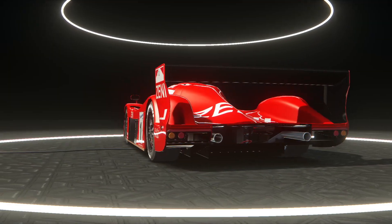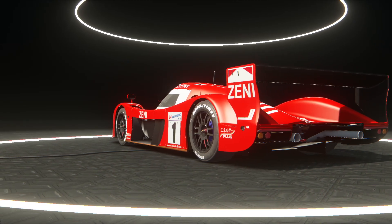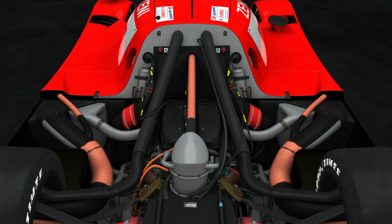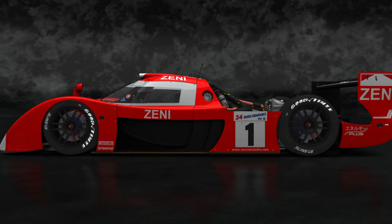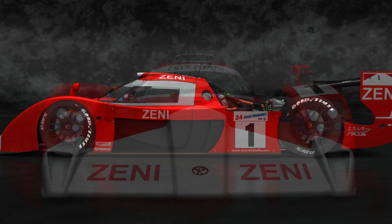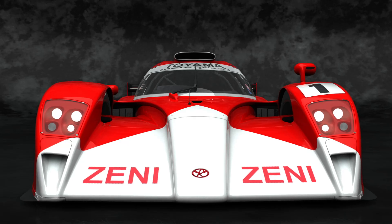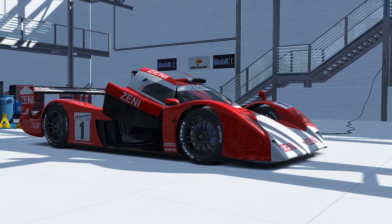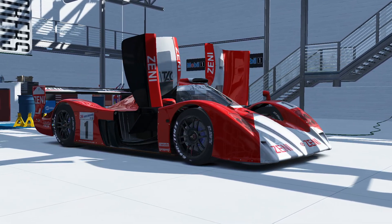Performance wise, it has a slightly larger displacement V8 engine than the Nissan, and that 3.6 liter twin turbo V8 pumps out a shade over 600 horsepower. That engine powers the rear wheels by way of its six-speed sequential manual transmission. The car's greatest achievement could be considered its class win at the 1999 24 Hours of Le Mans, where it also claimed second overall, and much of the legacy of the TS020 is summarized by frequent retirements while racing — but to me this is a pure classic.